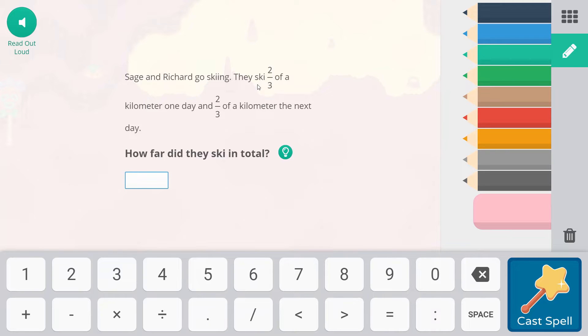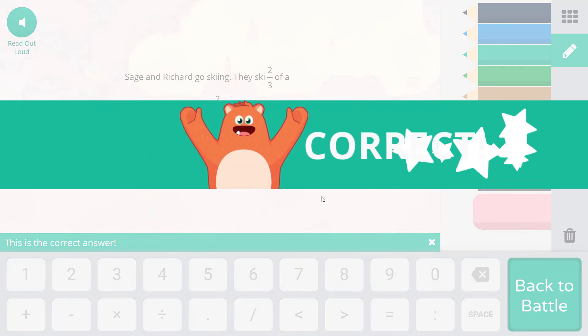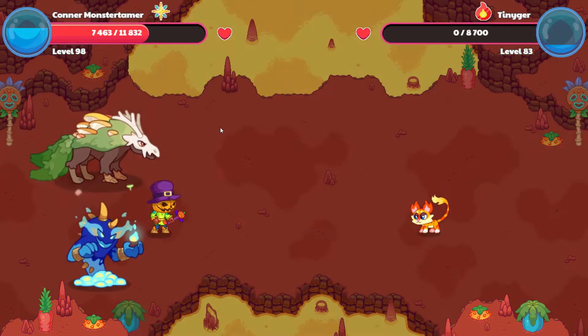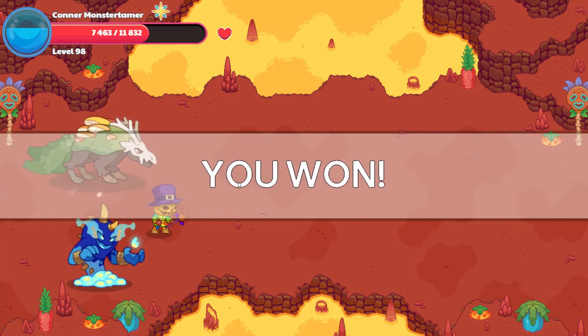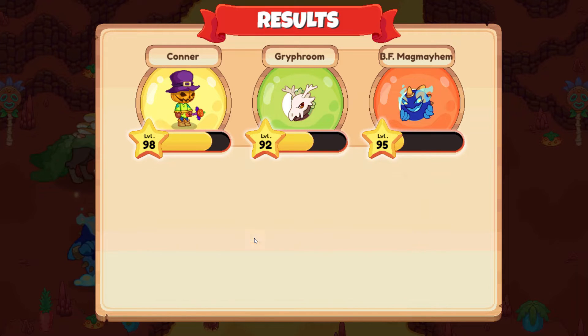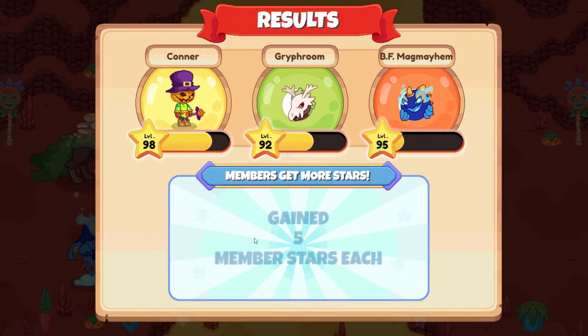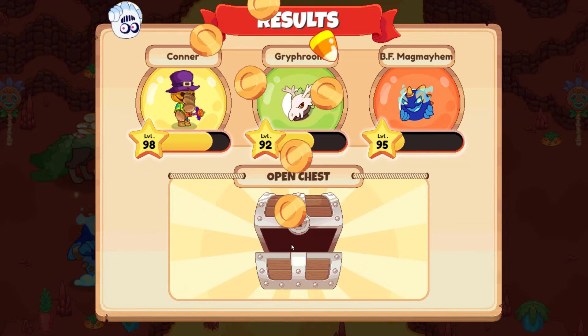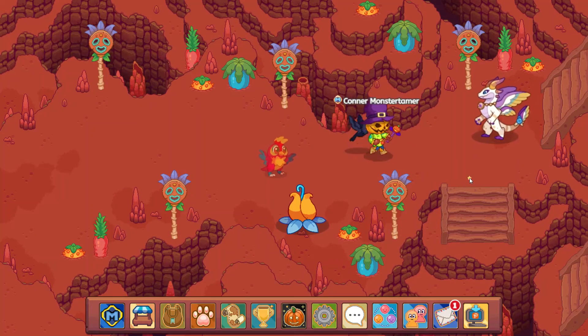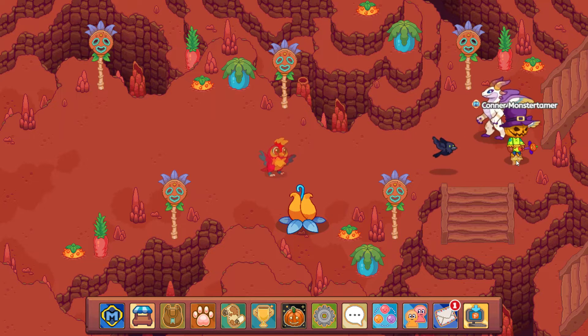Falling star smash! Sage and Richard go skiing. They ski two-thirds of a kilometer one day and two-thirds of a kilometer the next day. How far did they ski in total? Two plus two would be four-thirds of a kilometer. Goodbye, Tiny Gir — we won! Now we are able to get to Solar, which I am so excited for. We got another Squally too — collecting morph marbles. Let's come over here first so we don't trigger a battle as soon as we finish with Solar.